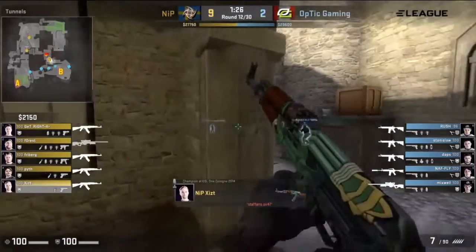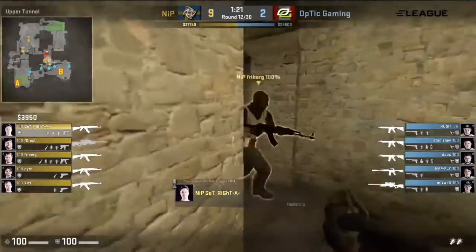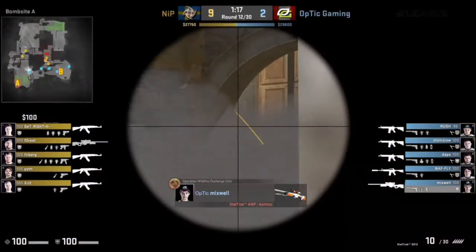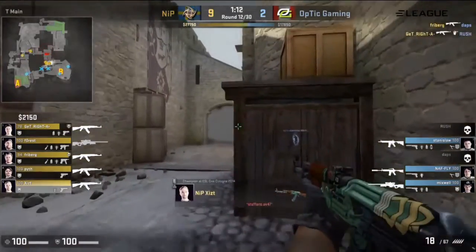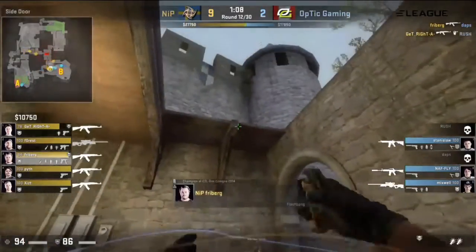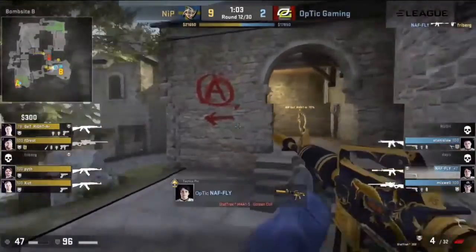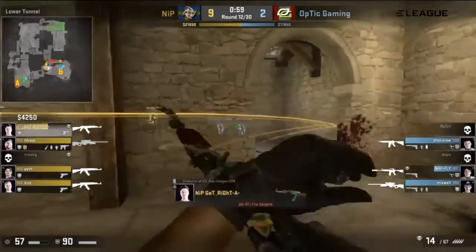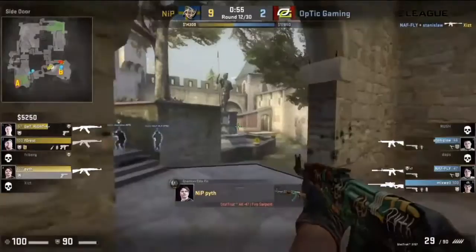This is already starting to look really dark for the Optic side, which is a bit of a shame, because they've really been playing above their level it seems recently — they've shown some good stuff. But now maybe they just are not quite ready to play a team of NIP's caliber. Already two men down — Freiburg not quite getting the battle there against Nath, who's been doing a pretty good job. He ends up getting a frag on him. Now it's three versus four, and Exist also going down into Nath again, stepping up.